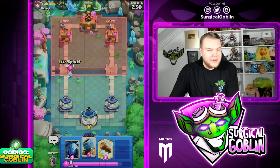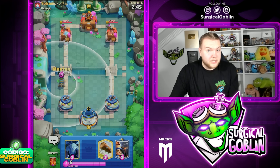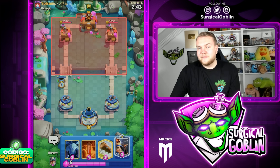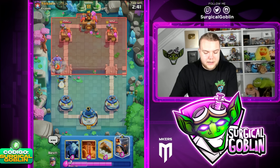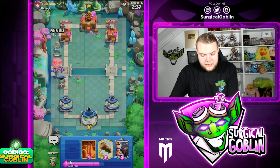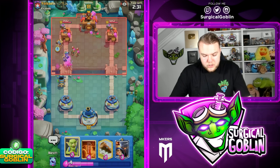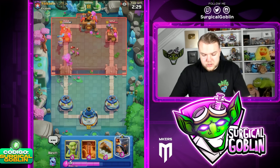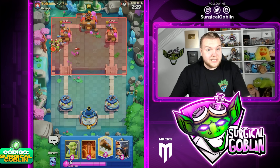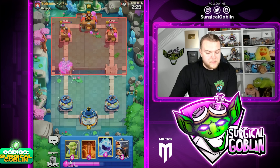With this deck you play kind of aggressive in single elixir. I actually sometimes like to start off with Mortar offensively, especially now that he didn't respond to the Ice Spirit — he might have an awkward cycle or a heavier deck. He goes with Bowler, so we can go with Minions on top of that and afterwards prepare the Miner. Bowler might be Nato actually, so I'm gonna go Miner towards the safe spot. He goes with Archers — probably gonna be the Goblin Giant deck, which has been very popular.